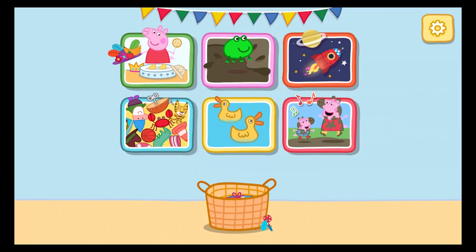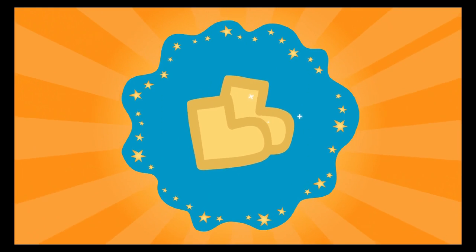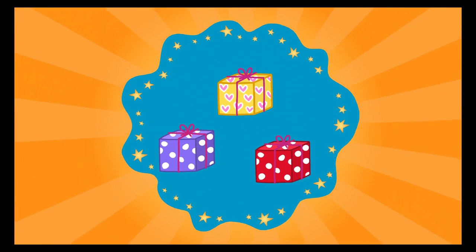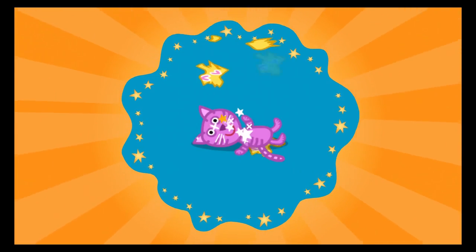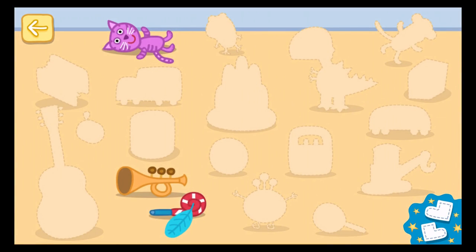Choose an adventure. Choose a present to unwrap. Excellent! It is a toy cat. Tap your present to see what it does.